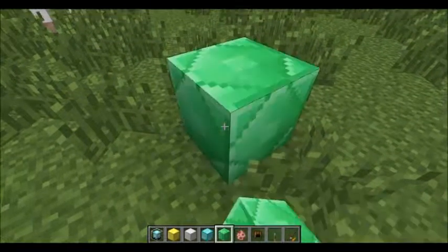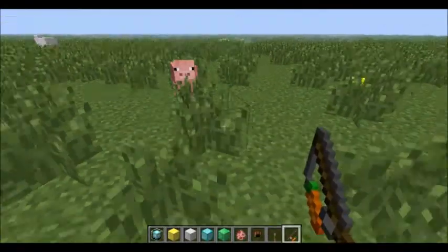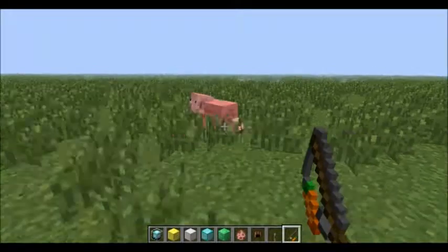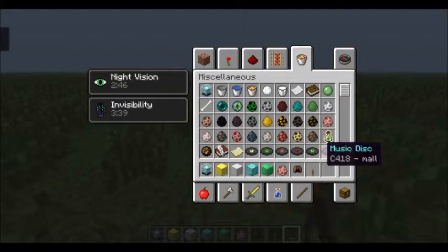Here, I'll demonstrate. Come here, piggy. Come on, piggy, follow me. Well, he's not following me right now. Usually pigs would follow you if you had a carrot on a stick.